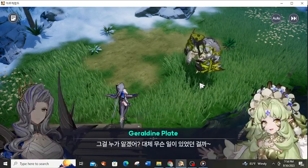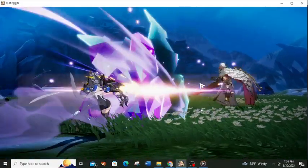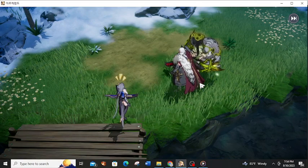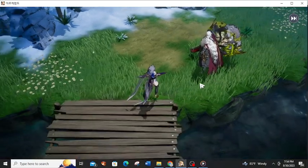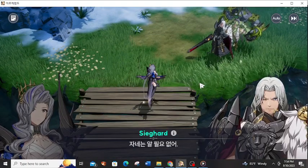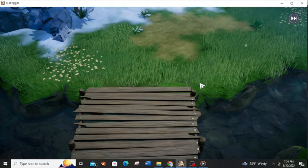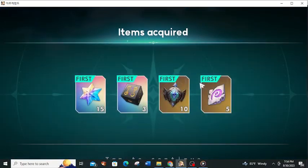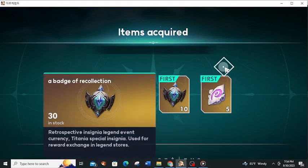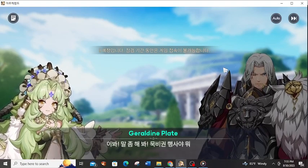I don't understand what that character is saying. The animation's really good though. What the heck is Sighheart doing here? He's strong enough to pick her up like that? Wow. That's really good. I guess there's going to be maintenance soon. What's with him and lollies?